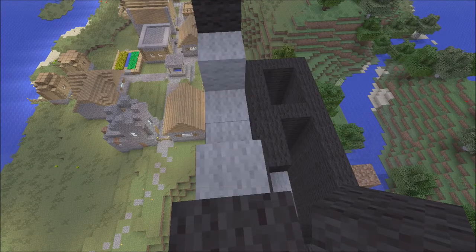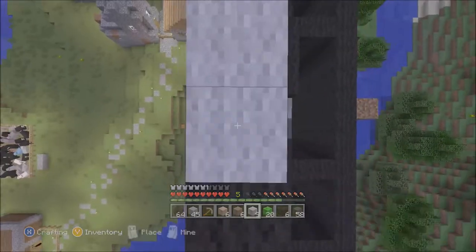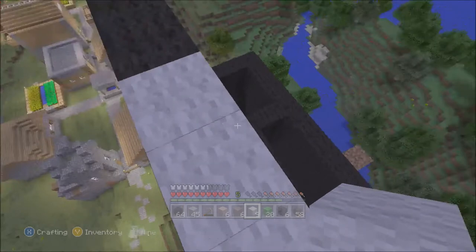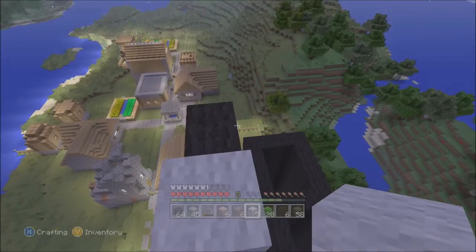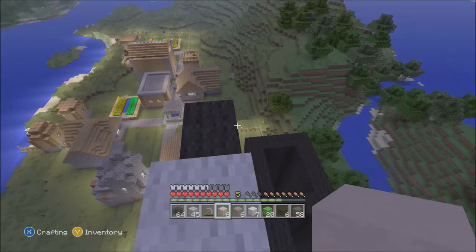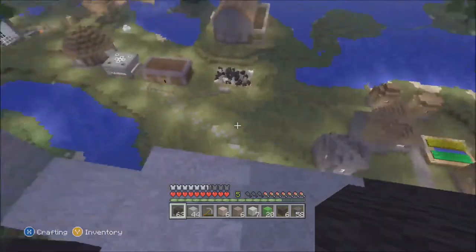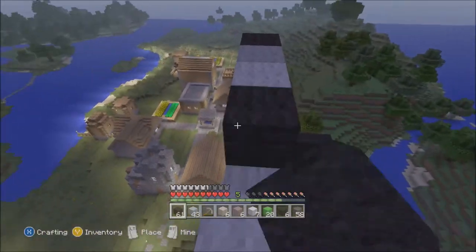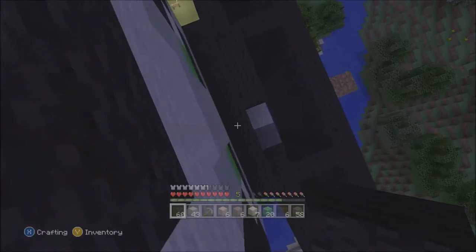We've got enough white - yes, 15. I'm hoping that will be enough. It's getting dark, I hope nothing spawns in and kills us by knocking us off. We've got white - four white - I'm a bit confused. There's the light gray. Black, light gray, and two black - I think that's it. I think that's his face done!